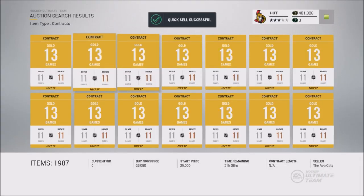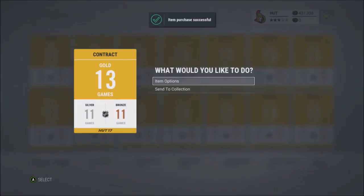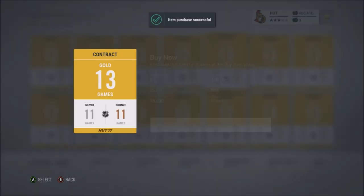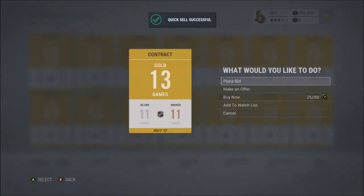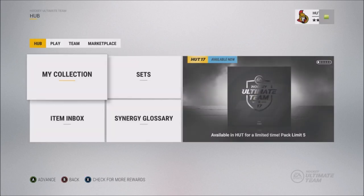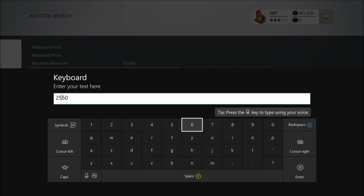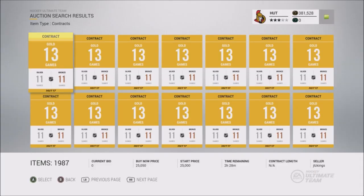Another thing I really want to focus on in the series is showing you guys the different ways that you can make coins. I started that at the beginning and end of the series, but in the middle it was kind of just my favorite method throughout. There are still a lot of different methods in NHL 17 I did not go over. For example, there are certain gold cards that you can quick-sell for 5,000 coins — it might have been patched, but it's usually related to new cards they release, such as Stanley Cup edition cards or Team of the Week cards.